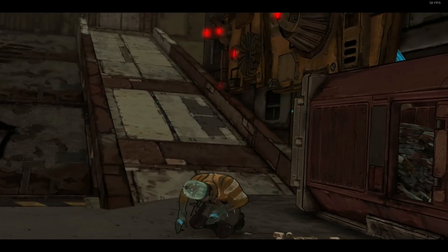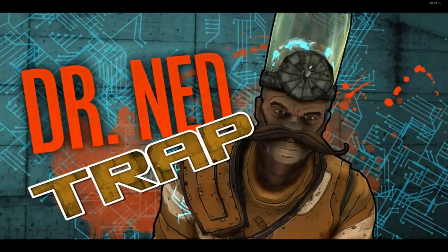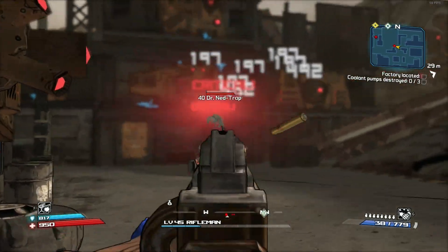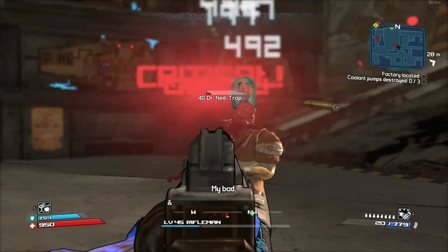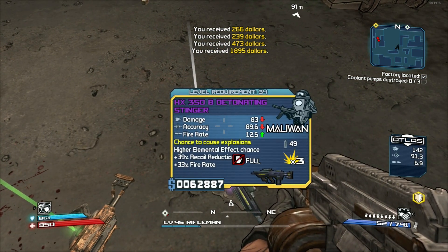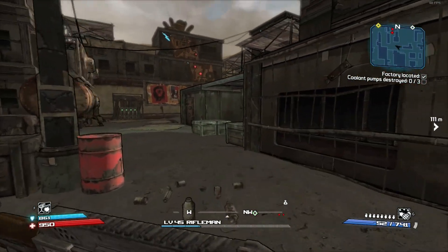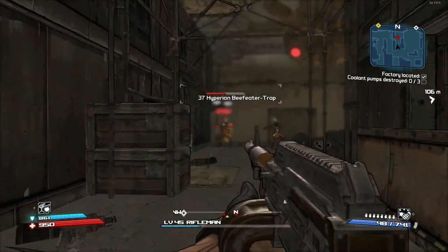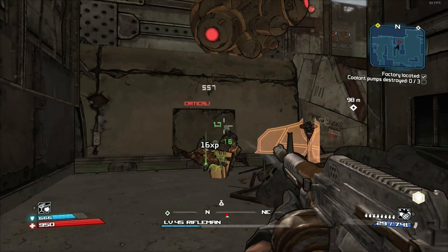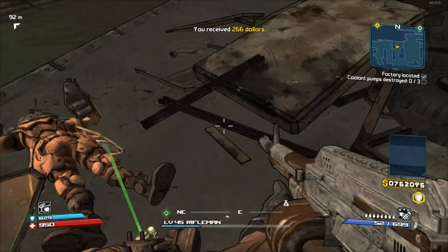Another boss — a Claptrap. 'I'm a doctor, not a mechanic.' Net Dr. Ned-trap — wow. My shields are down — easy dude. Die. Pain is your ally. Die, bitch — it is for you.